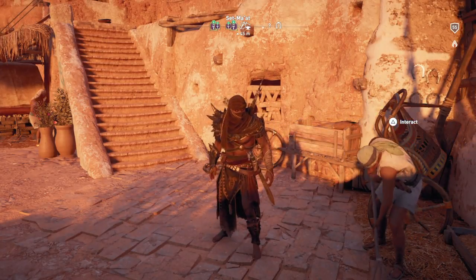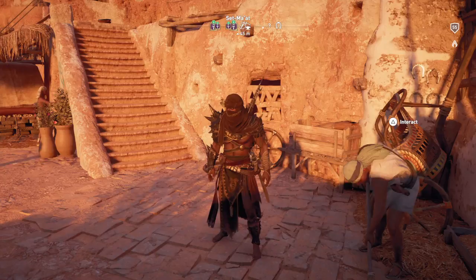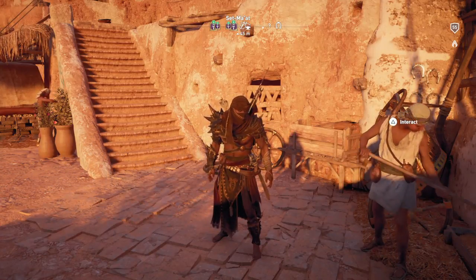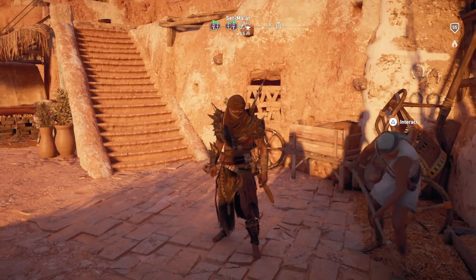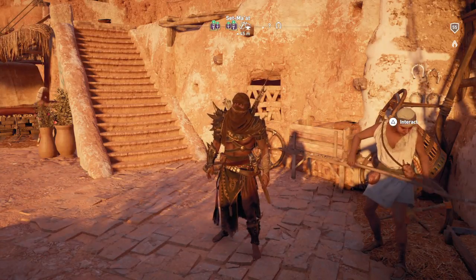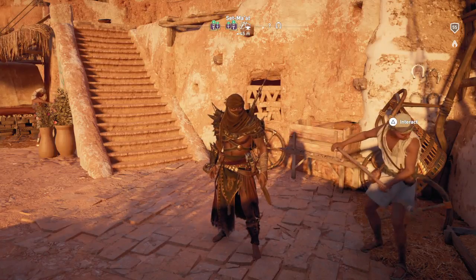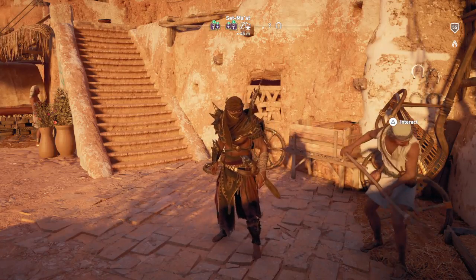Hey internet, it's Darkstrider. We all know that the Eternal Maw is the horse that you get while you're in the afterlife. As soon as you get in there and whistle for your horse, no matter what you have equipped, only the Eternal Maw shows up. Now there's a trophy or achievement for getting it outside in the real world.